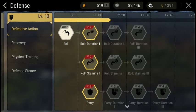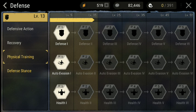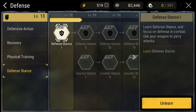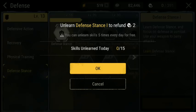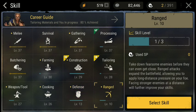It's better to pick and choose a little bit and specialize. Other than a little bit in defense, I have basically nothing there. I'm going to unlearn that too, because I don't ever use defensive stance to fight with. So now I have extra skill points.